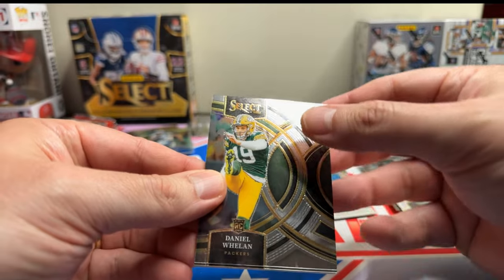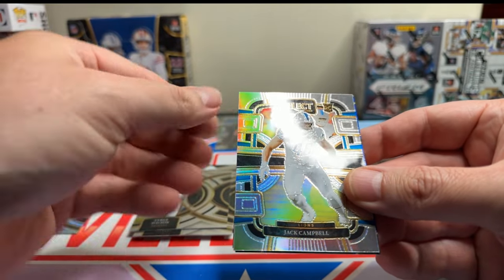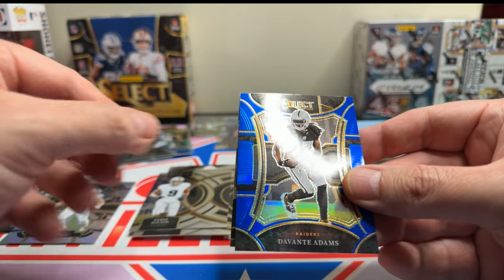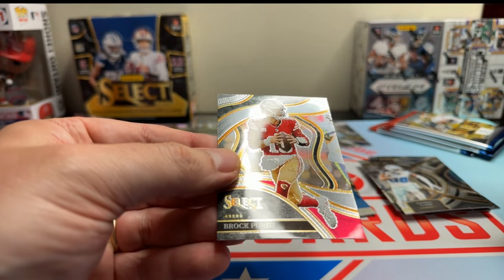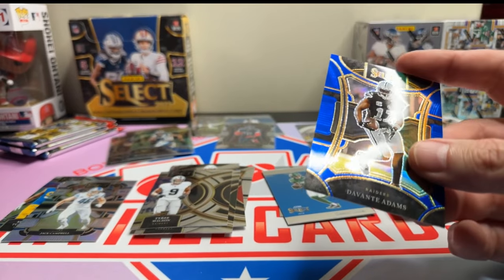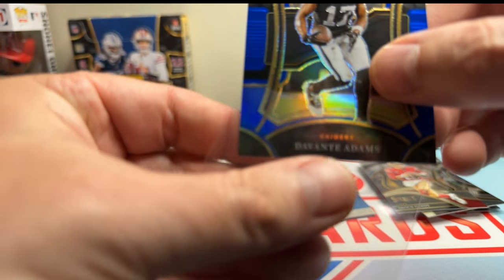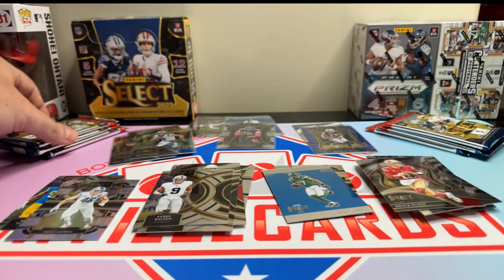Issues with all the cards for some reason. Tyree Wilson, Jack Campbell, Devontae — and a Brock Purdy. Devontae is out of 99. Blues look good. Next pack.